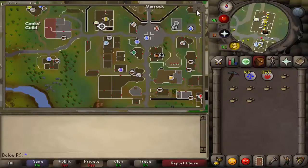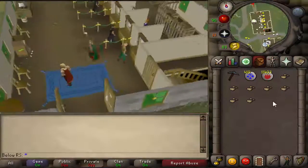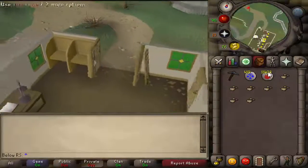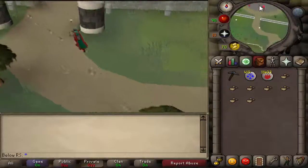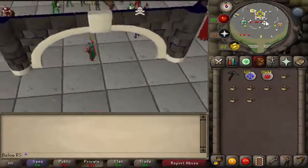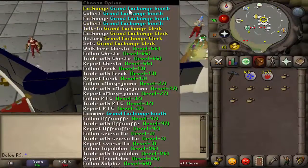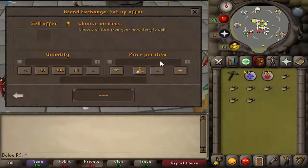After you've gathered around 100 or 1000 clay, go to the Grand Exchange — it sells fairly fast. You can even raise the prices a bit. Even if this video gets lots of views and it becomes less profitable, it will always be profitable. Click the Grand Exchange clerk and take all your clay from your bank to sell it.